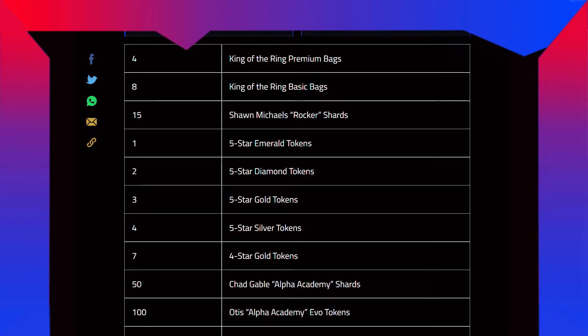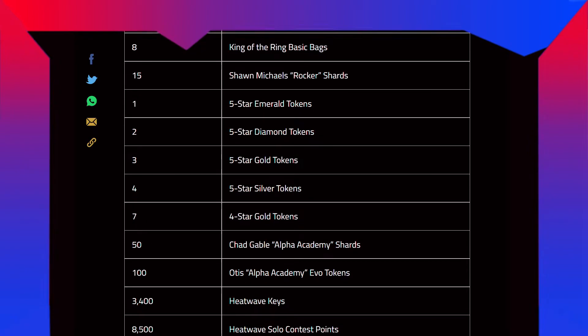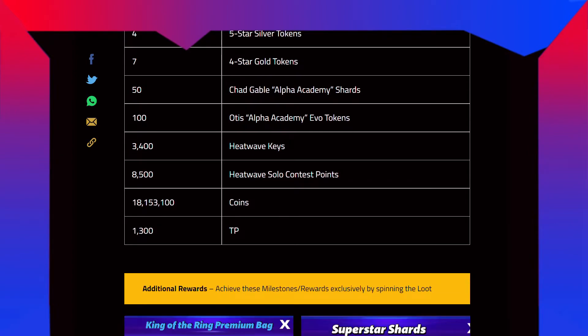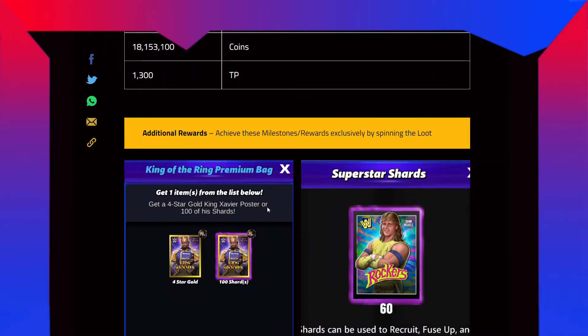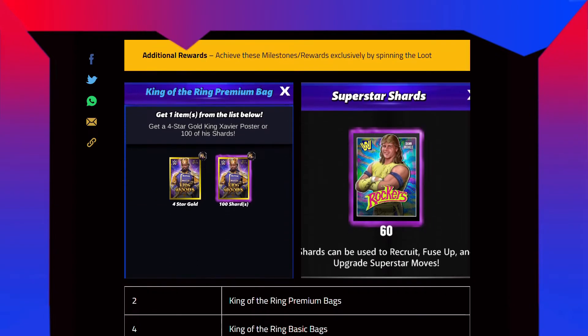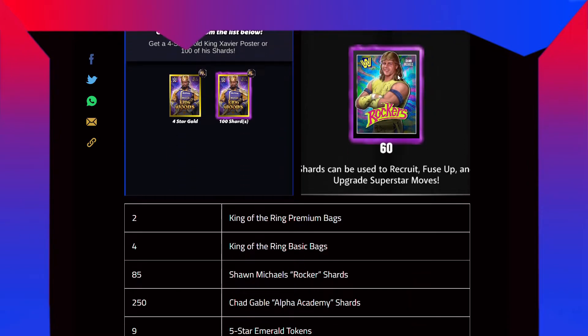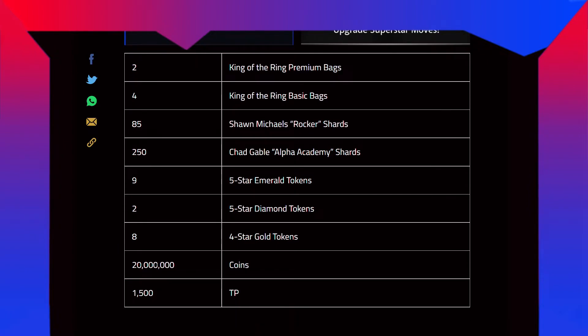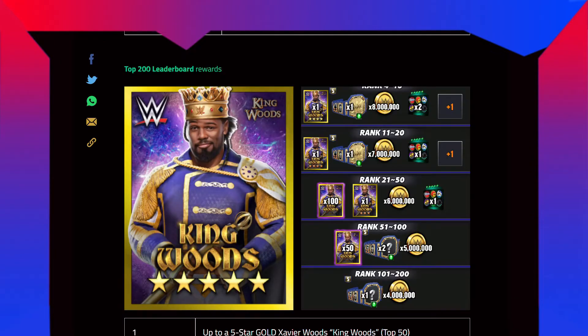Free rewards continued: 1 five-star emerald token, 2 five-star diamond tokens, 3 five-star gold tokens, 4 five-star silver tokens, 7 four-star gold tokens, 50 charitable shards or 100 Otis evo tokens, 3,400 8-wave keys, 8,500 8-wave solo contest points, 18 million coins, 153k coins, and 1,300 TPs. The paid rewards include 2 King of the Ring premium bags, 4 King of the Ring basic bags, 85 Shawn Michaels shards, 250 chattable shards, 9 five-star emerald tokens, 2 five-star diamond tokens, 8 four-star gold tokens, 20 million coins, and 1,500 TPs.